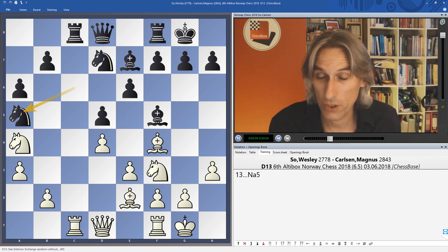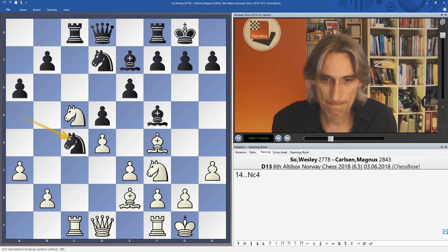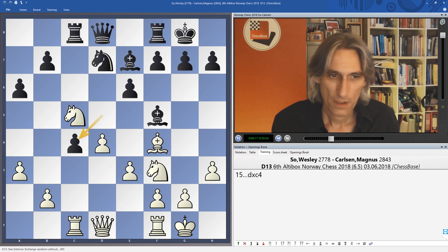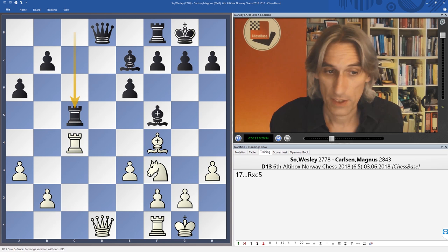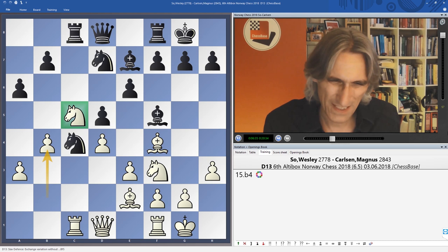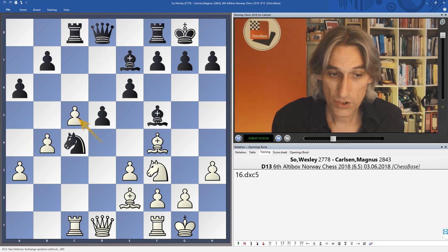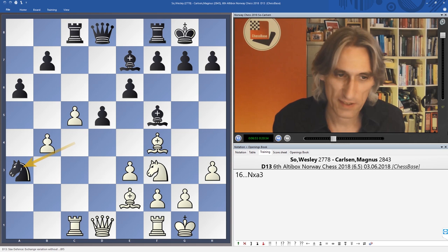Therefore Magnus played knight a5, also going for the outpost — knight c5 and then knight c4, so both knights there in a slightly strange situation. Wesley played b4: taking the knight straight away just leads to equality after all the exchanges, so instead b4 to support the knight on c5. Carlsen exchanged off the knight — it's a bit uncomfortable living with the knight on c5, particularly when after b6 you'd have to deal with knight a6. Carlsen took on a3, so he's sort of won a pawn, but white is going to get it back.